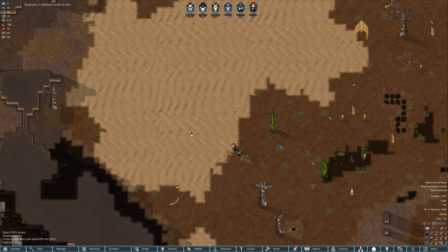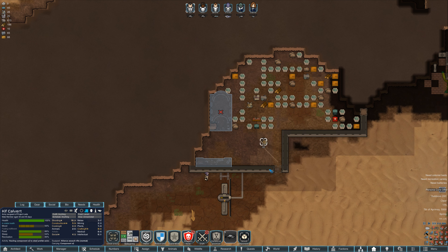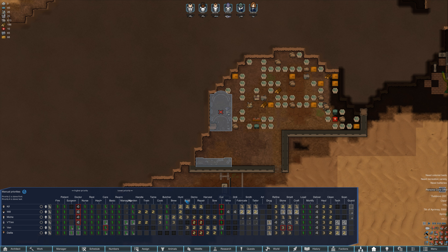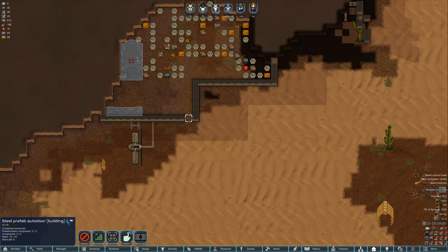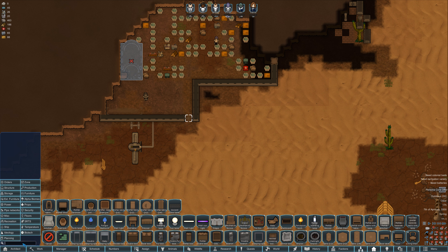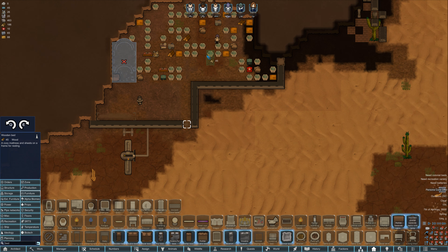Ven and Dahlia are working on getting us some food going. We do have plenty of meals for now — 88. Kif's construction skill is too low — he's at a five. The door takes six. So we can just work on some furniture and pound out a few beds. There's no prefab bed, but we can just build some wooden beds for now.